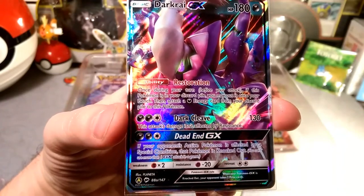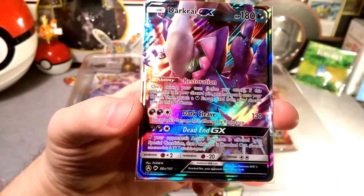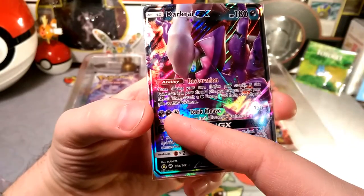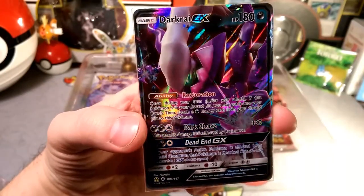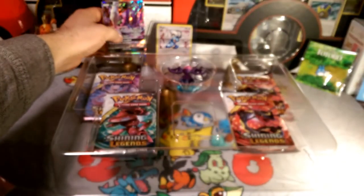With this ability, this is basically a two-attack cost, because if you Restoration it up you get a dark energy on it, then you attack - attach a dark energy, attach another dark energy or another random energy - and you can do 130, which is a two-hit KO on almost everything. It's a pretty cool card. We'll stick it back here.